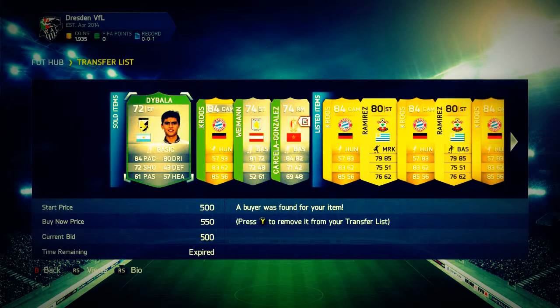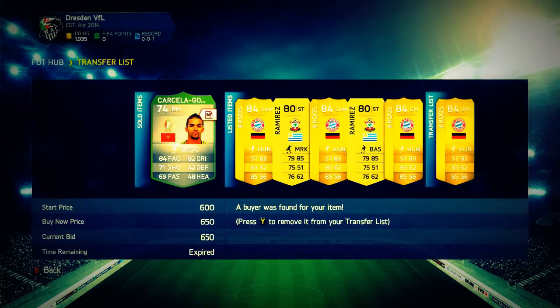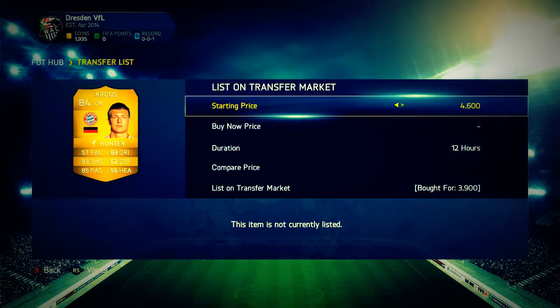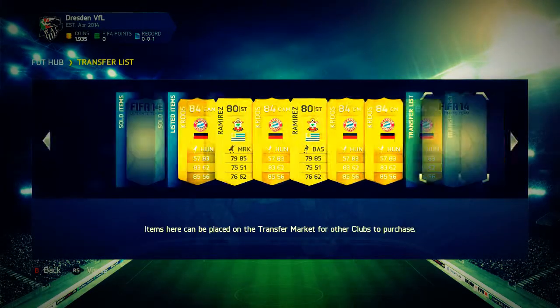Four players have sold — three silver players and a Tony Cruz who actually has a plus 10 chemistry style on him, which the buyer must have put on. We also picked up another Cruz for 3.9k and we're going to list him up for around 6.1k to 6.6k, which after taxes is also a very nice profit.